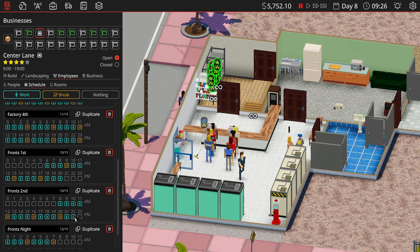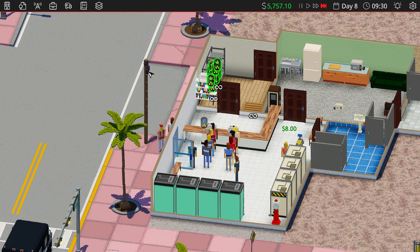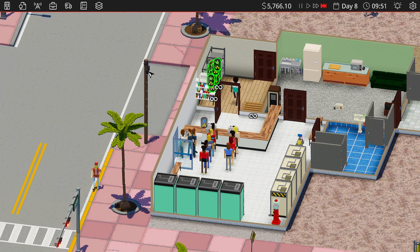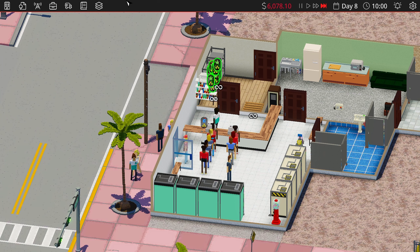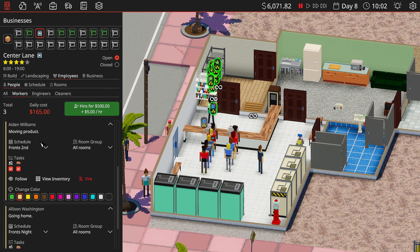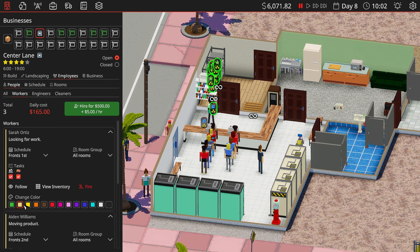I'm gonna get another worker here. I want to try something — I'm gonna hire you and set this guy to the factory. I'm gonna make you just a laborer. I just want him to pack trucks — I want to see how useful that is. I'm gonna turn that off on everyone else. I'm wondering if this will help production greatly or if it's basically a moot point.